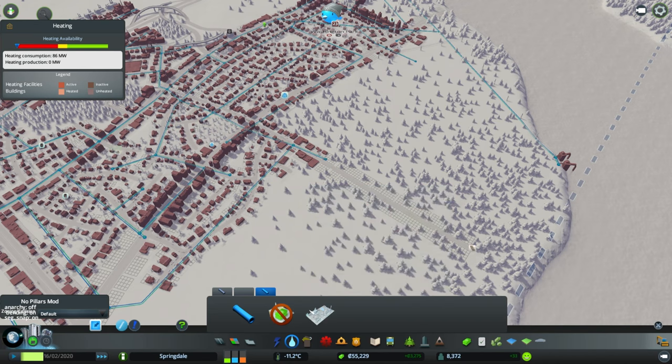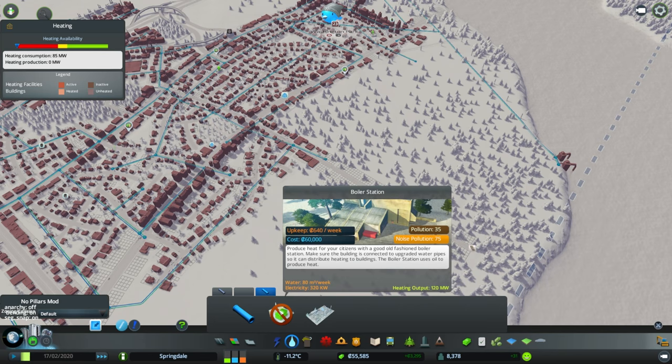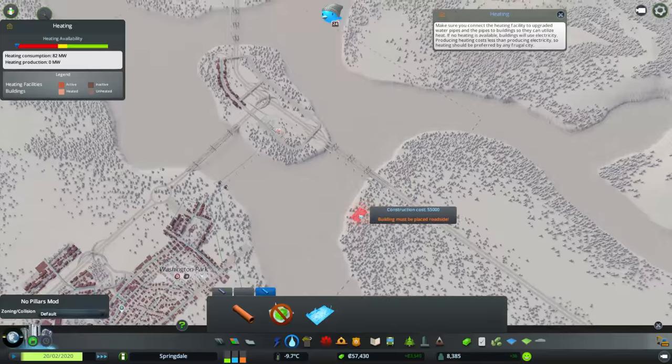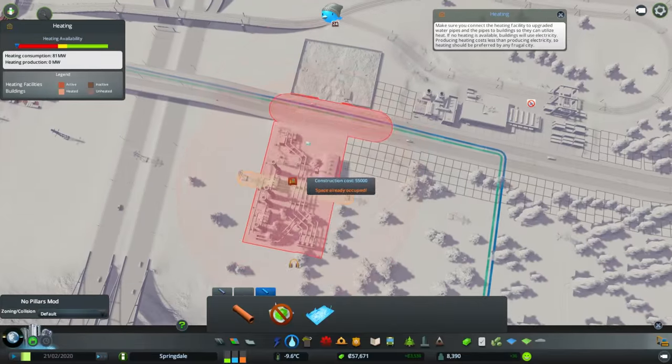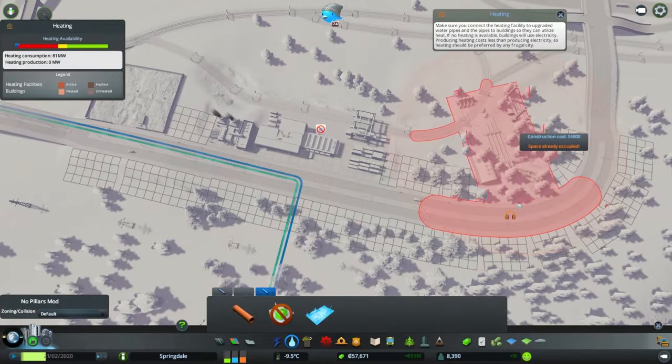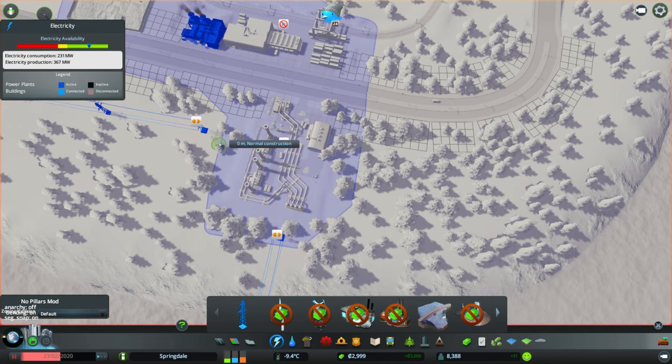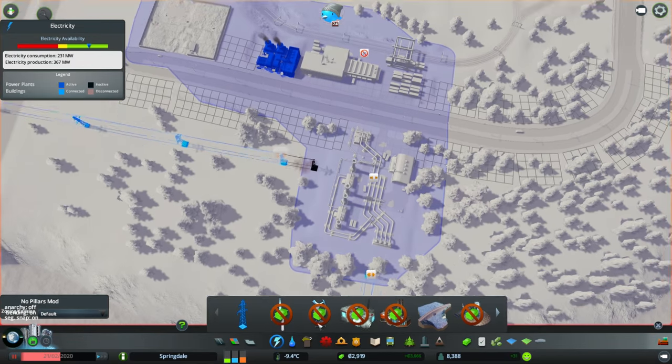Actually, this uses more electricity, doesn't it? Yeah, so this place uses more electricity than the other one, but it also outputs more heat. It's a tough choice. I think maybe we'll just go geothermal. We'll heat from the island. Let's heat over here. I'm going to pause it because it's going to destroy that power line. It's almost okay — that'll go there instead.